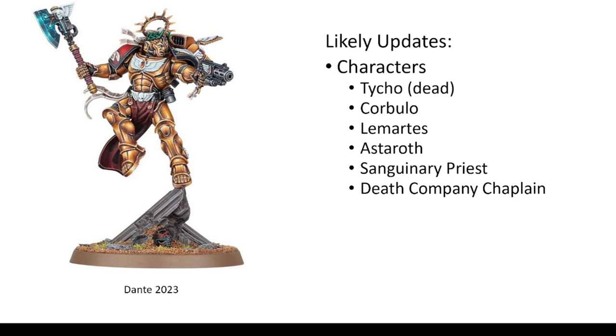The Sanguinary Priest and the Death Company Chaplain are probably the two main Blood Angels specific non-named characters, and I expect those will eventually be released as kits. But maybe not the Chaplain — there are a lot of generic Chaplain models, so you could just say that can be a Death Company Chaplain. But the Sanguinary Priest, I think, would probably have to get its own release at some point.